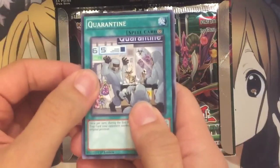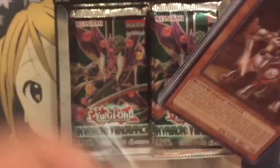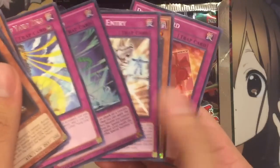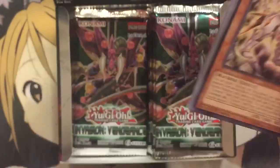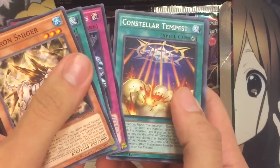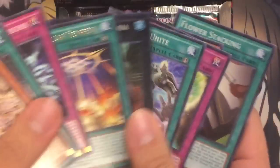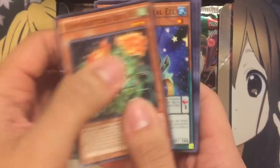Pack number three — we have a Super Koi Koi and a Cyber Angel Vrash. Very nice. I think I can't remember the last time I opened a box on my channel — it's been a good while. Nine Pillars of Yang Zing and a King Synchro. The back card's bent, but at least the holo and the rares are okay. Constellar Tempest and a Paleozoic Obapina — it's supposed to be like a Scorpion or something.